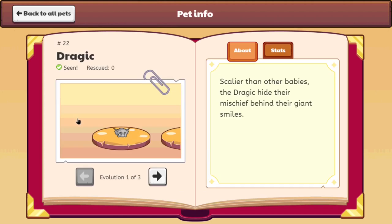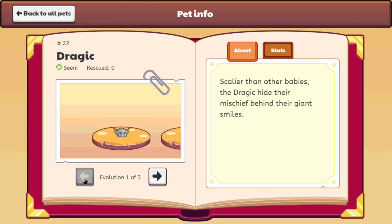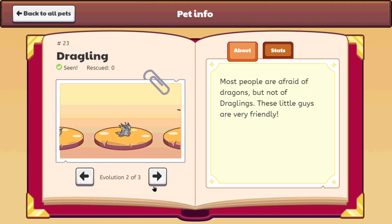Now let's go to the next most common pet in Prodigy, which is going to be Dragic, Draggling, and Tarragon. You might be wondering - these guys are common? Well, let me tell you, these guys were found literally everywhere in Bonfire Spire. You could find them next to the queen, next to the garden, in the turnip patch, swimming on lava or something. These dragons were found literally everywhere. I had like 50 of them in my pet book - that was a crazy time.